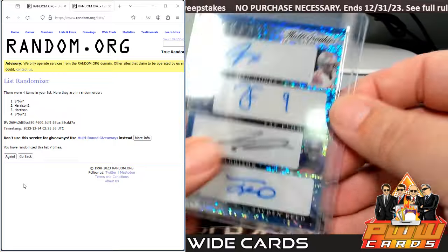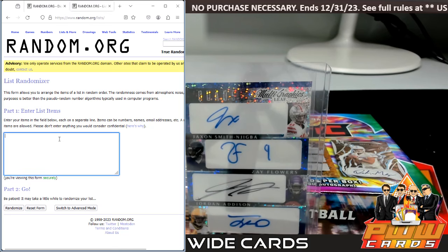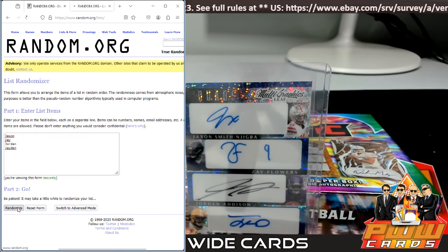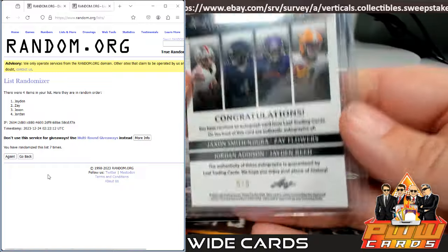Next up we got this quads — first names, it's easier. Jackson, Zay, Jordan, and Jaden. Seven times — good luck. And seven going to Jaden Reed and those Green Bay Packers — Justin, that's coming to you, five of eight.